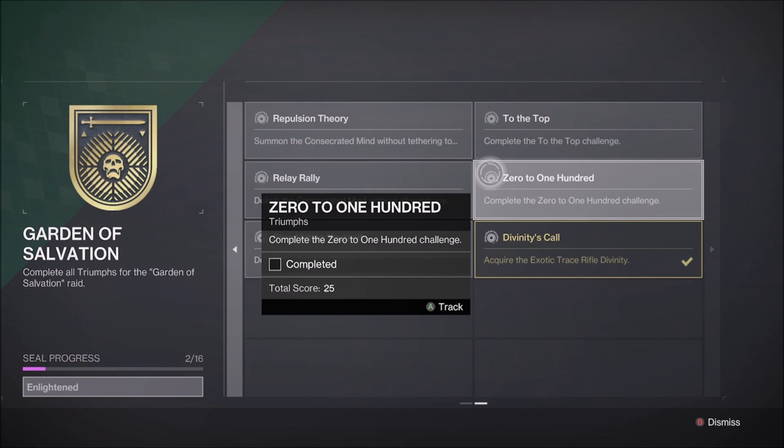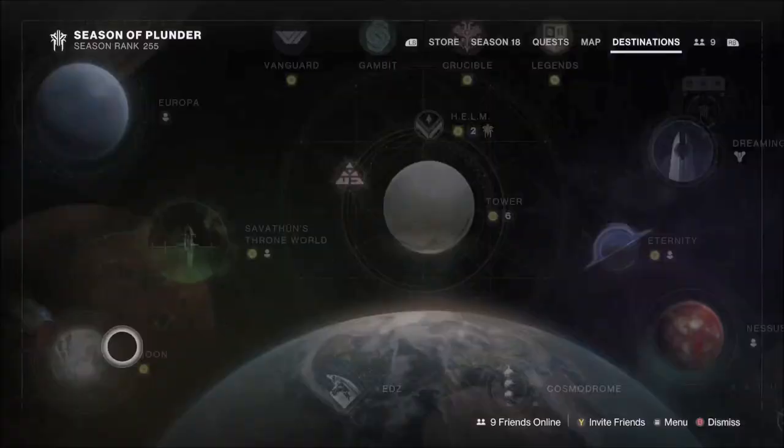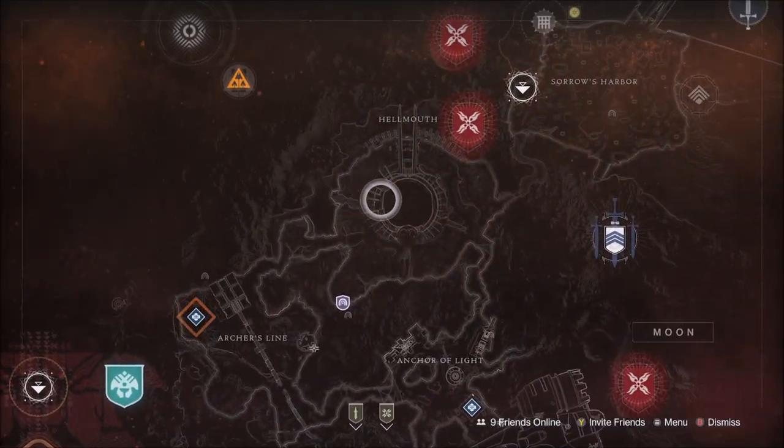The fourth encounter, Sanctified Mind, called Zero to 100, where you must fully fill each Conflux with 30 motes within 10 seconds of initially banking the first set of motes. The Pinnacle Dungeon for this week will be the Pit of Heresy on the moon.